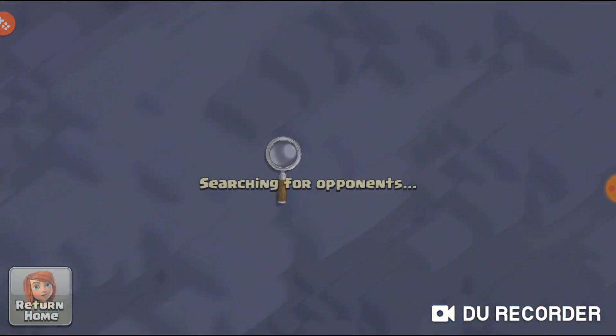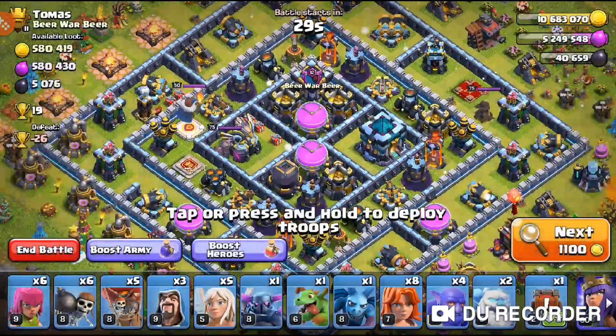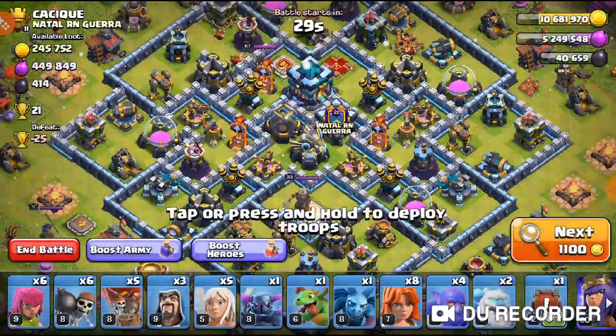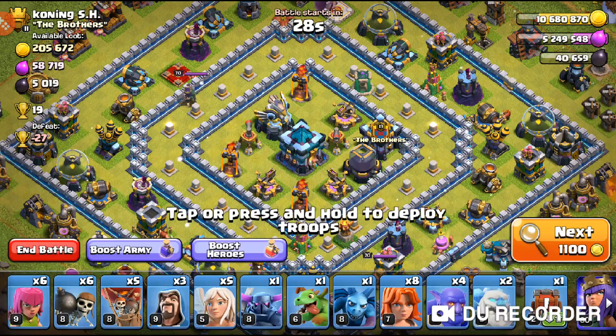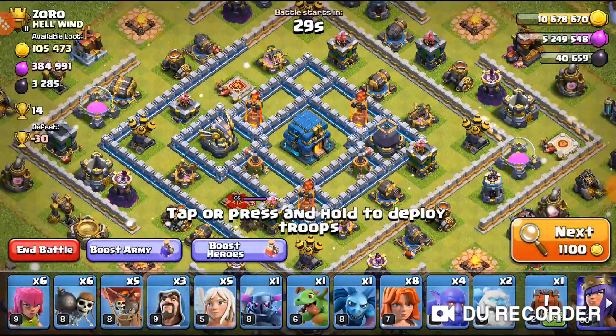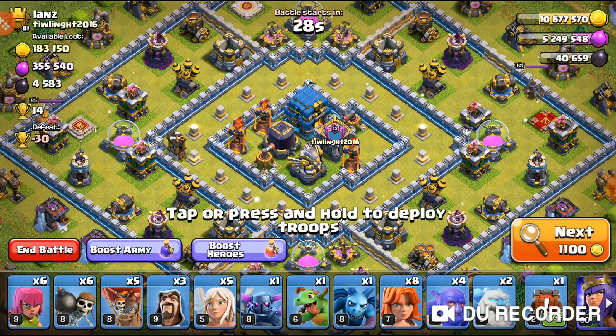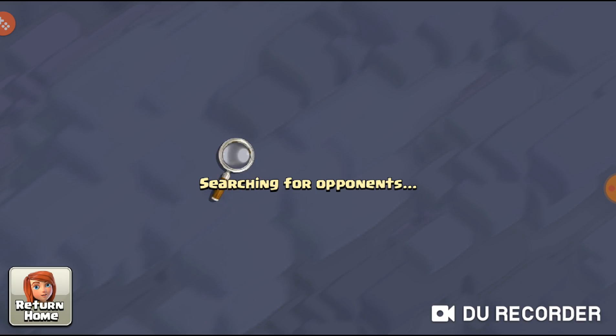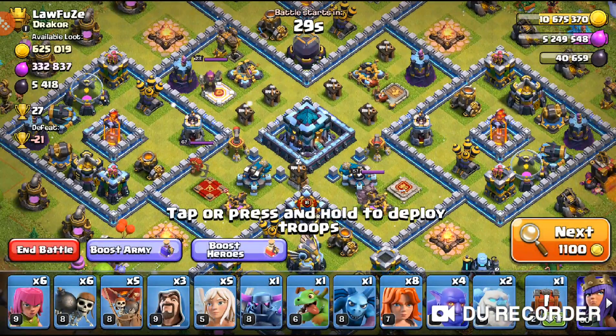We're one step closer to getting the sixth builder. We need to upgrade the battle machine a bit more, but that will take time. We just maxed out the multi-mortar for the sixth builder requirement. The mortars need two levels and the cannons need two levels as well — those will take the longest. We probably won't show the warden upgrade next video since he'll be down.